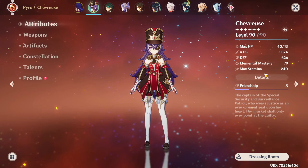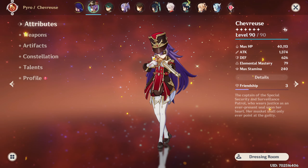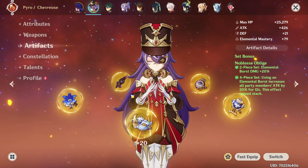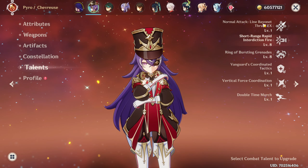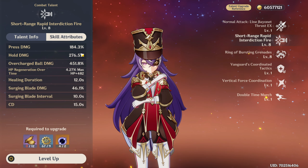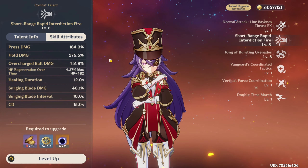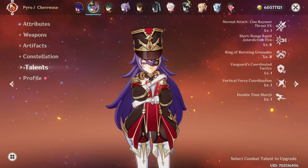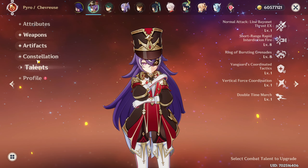My Chevreuse is now level 90 with 40k HP, 25% crit rate, 87% crit damage, and 218% energy recharge. I built her as a support. I gave her a Favonius Lance R5. She has noblesse artifacts with triple HP. She is constellation 0, and she is on talent 8-8. You're not required to level this up — basically this is for more healing, and at this level with 40k HP, you get around 2100 HP of healing per tick for your character on field.